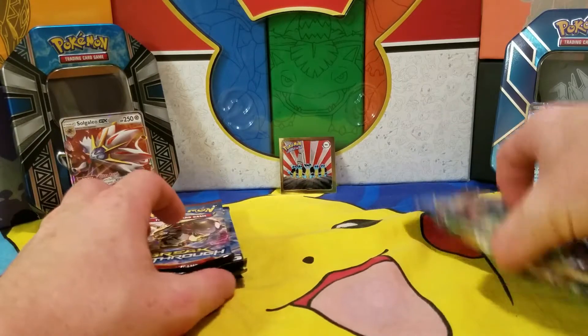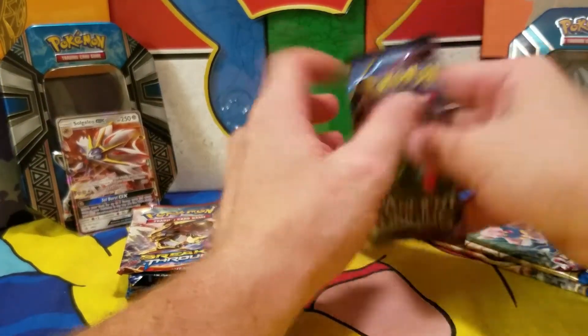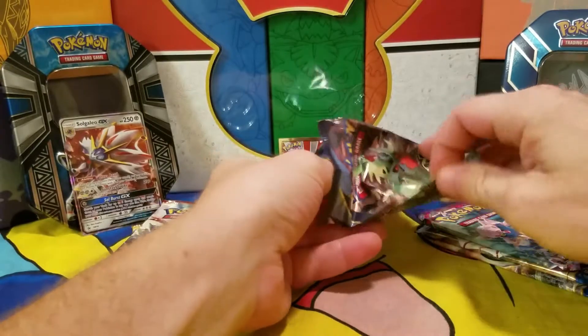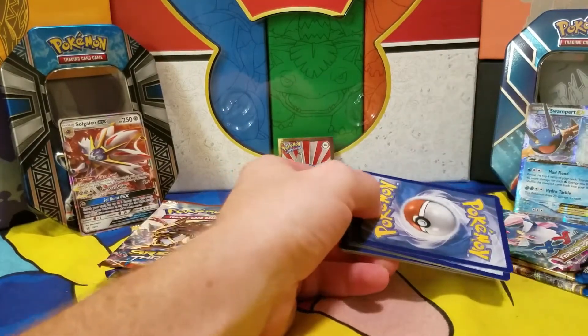We'll start with Swampert first since we took his packs out first — starting with pack one, Ancient Origins. Code cards are gonna kill me.